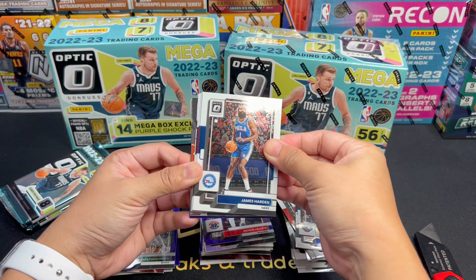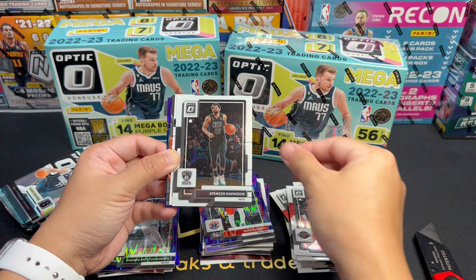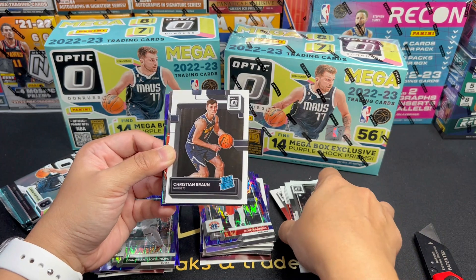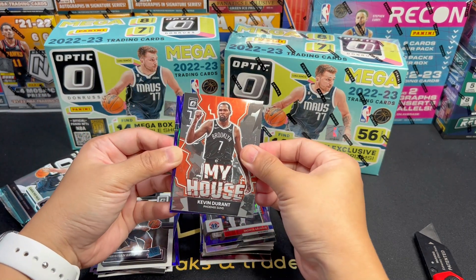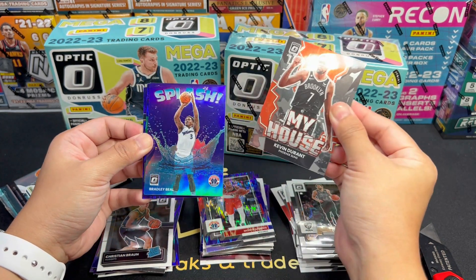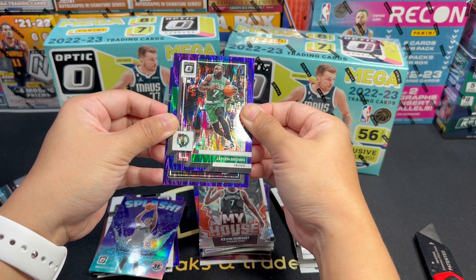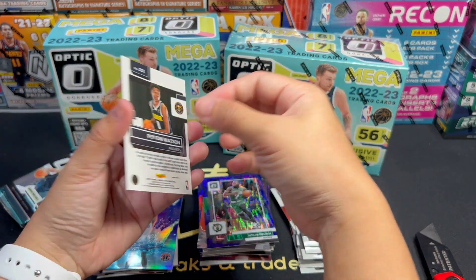We have a Splash of Booker and a holo — this is a vet — Devante Graham. So we have one vet and one rookie. Jordan Clarkson. And oh my god — no, no, this is not Banchero. Daniels. You were this close. So this is our first parallel — Dyson Daniels.